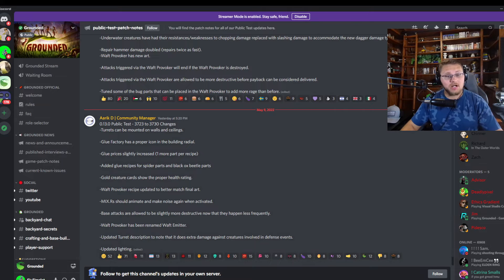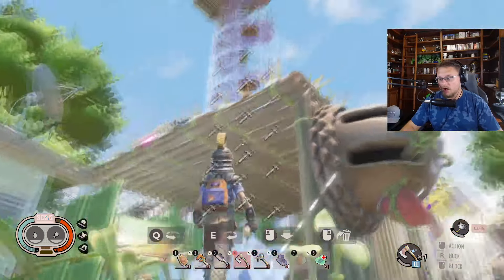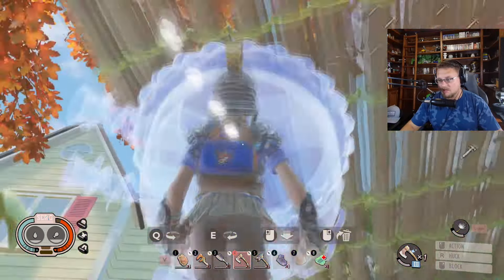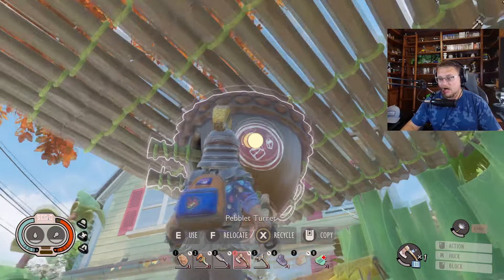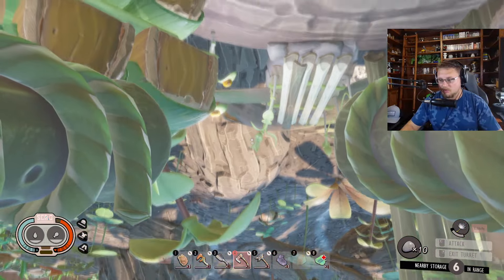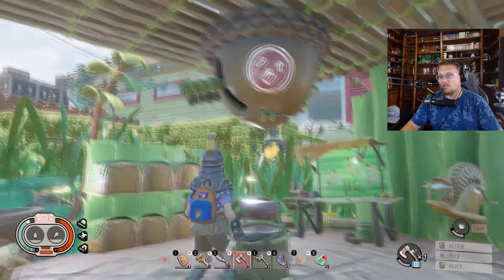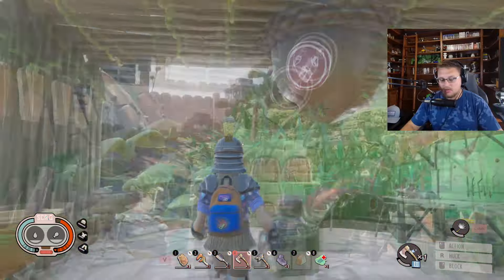Let's go back over to Grounded and check out a couple of these changes. You guys already saw that yes, we can put a turret on the wall, and we can also put it on the ceiling if we wanted to as well. Yeah, I can just hang upside down and chill and shoot pebbles at people if that's what I wanted to do. But I missed anyway — so yeah, you can do that now.